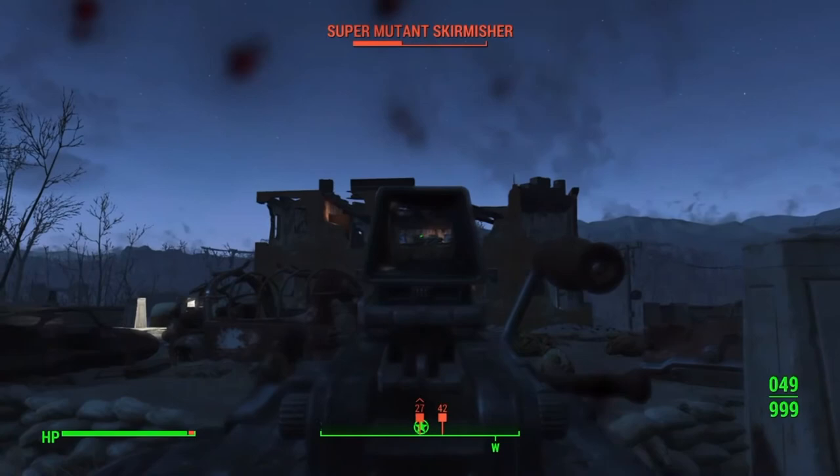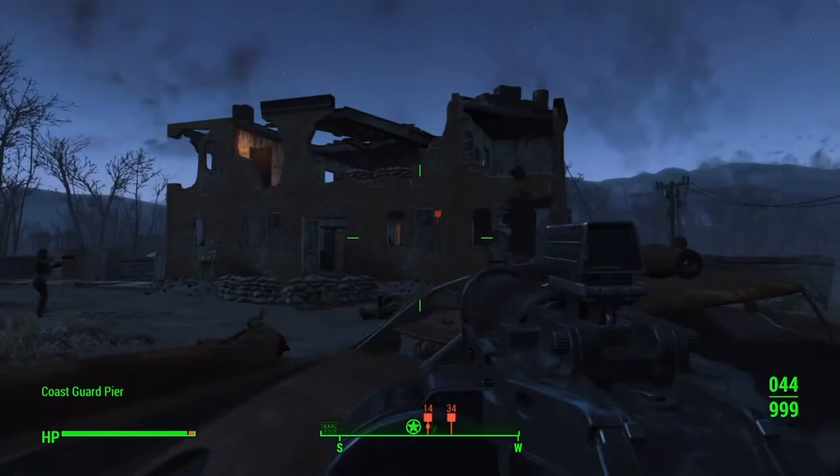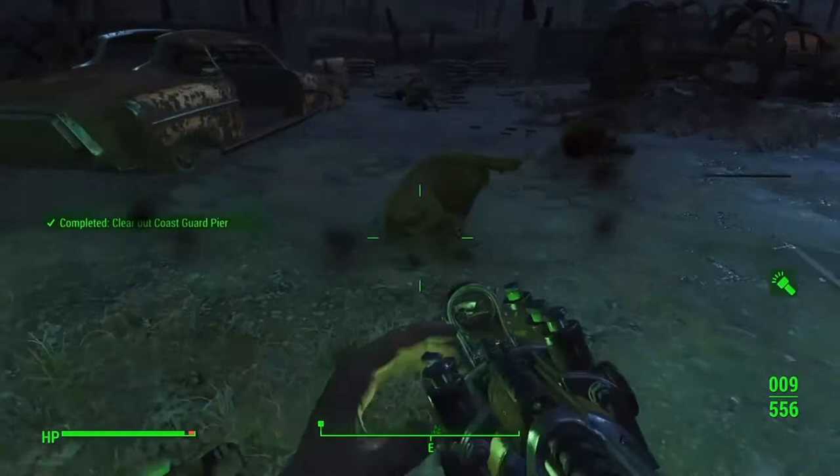Take him down before he explodes. Alright, where's this guy going? Looks like he's coming down the stairs. Now he's hiding behind the wall. I'm just going to go up to him with my shotgun. Alright. We got one more guy down here. There we go.